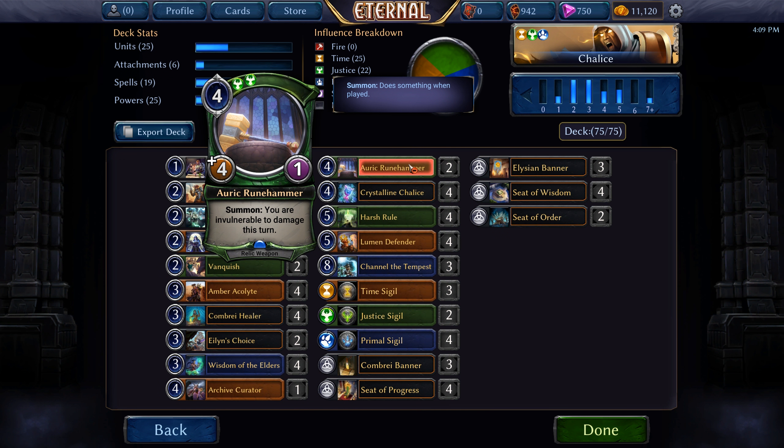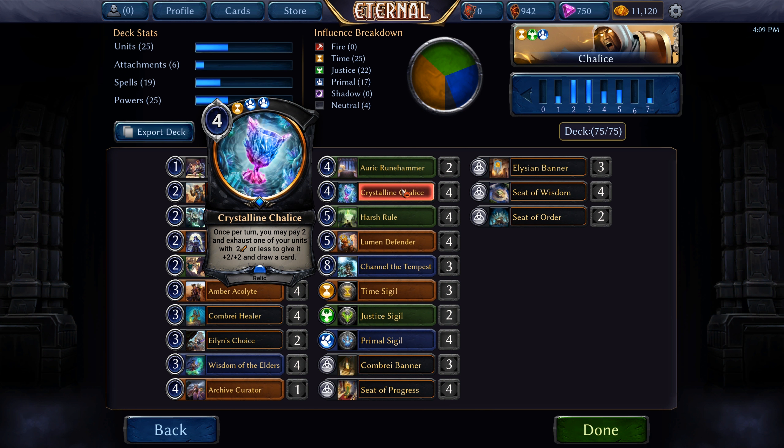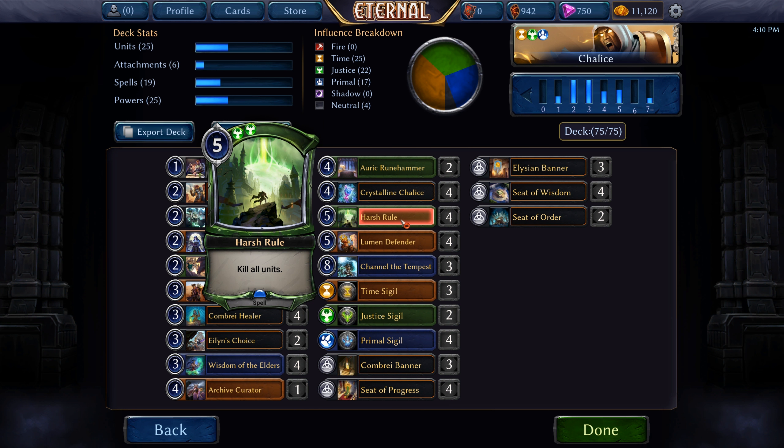Two Auric Rune Hammer — this is a relic weapon so we play this on ourselves and it allows us to attack units, or if there are no units on the board, attack our opponent directly. What's great about Auric Rune Hammer is when we summon it, we're invulnerable to damage that turn. Four Crystalline Chalice, which is the namesake of the deck — this is what allows us to just grind our opponents out. Four-cost relic — once per turn we may pay two and exhaust one of our units with two attack or less and give it plus two, plus two and draw a card. Four Harsh Rule, just your ubiquitous board wipe — five-cost, kill all units.